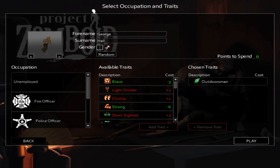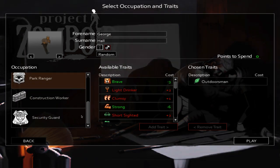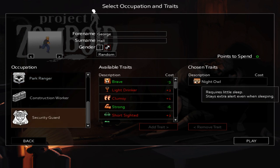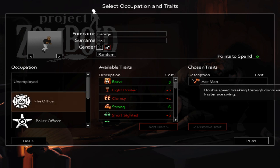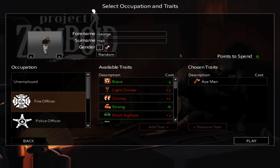The reason I say free is because there are additional buffs you can receive in the category of traits. The difference is that traits use a point system. One thing to note is that in multiplayer, sleep is not implemented, so this perk from the security guard is currently useless. I'm going to select the fire officer — I can swing an axe faster and knock down doors faster. I could start the game right now if I wanted to.